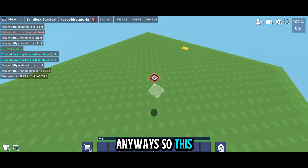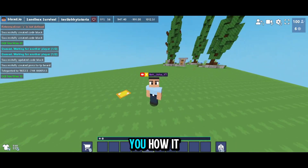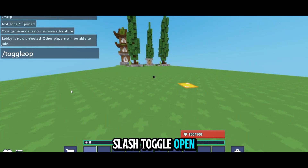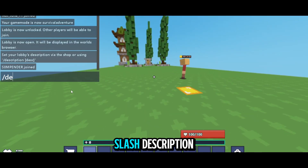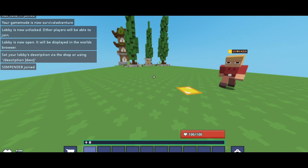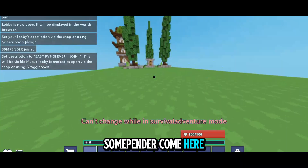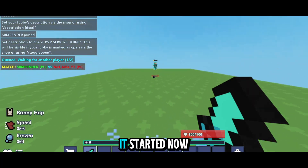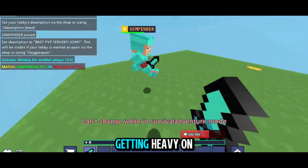Now it's done. Let me get a player and show you how the lobby works. You can make your lobby public by typing /toggle open — it will show on the browse list. You can also add a description using /description. I got my friend to test — I queue and another player clicks, boom, the match starts and we can fight.